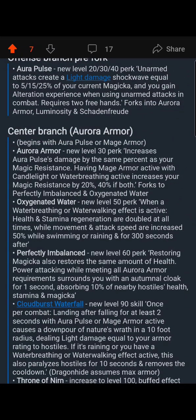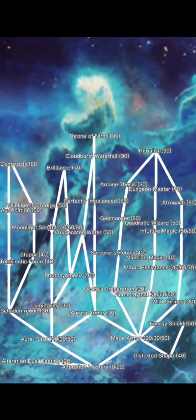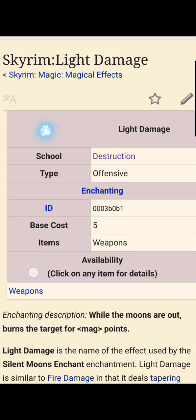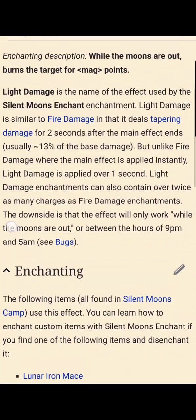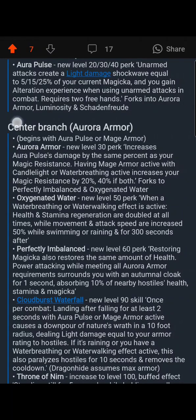Aurora Armor increases Aurora Pulse's damage. We haven't talked about Aurora Pulse yet. Aurora Pulse is kind of like Iron Fist but for mages — instead of increasing damage with stamina, it increases damage with magicka, and it deals magic damage instead of physical damage. It also deals light damage, so that's another way we're getting light damage. If you want to learn more about light damage: it's similar to fire damage but unlike it, it's applied over one second.